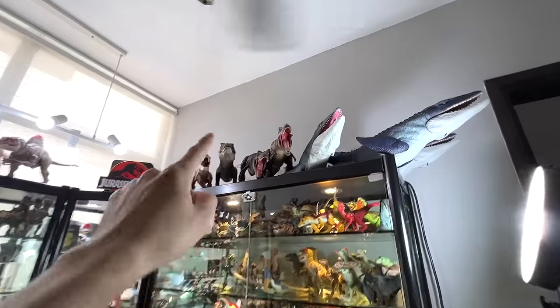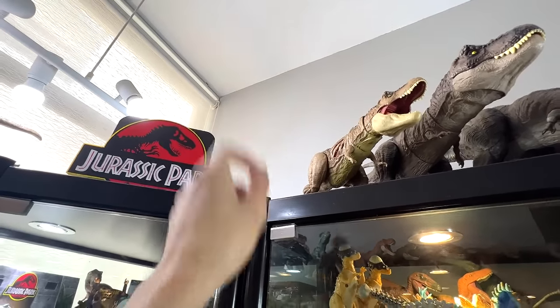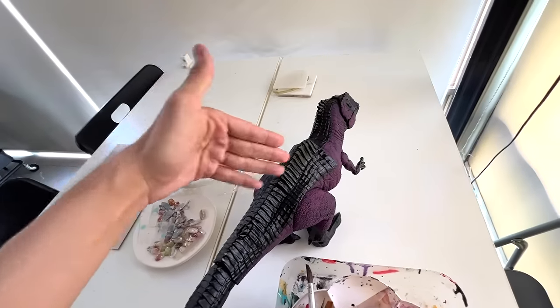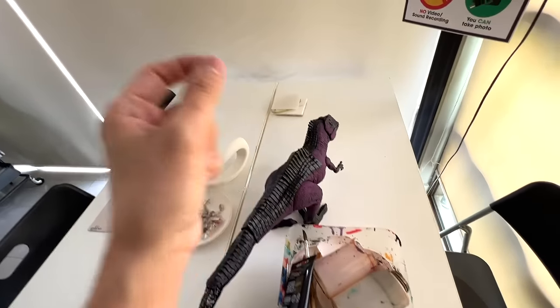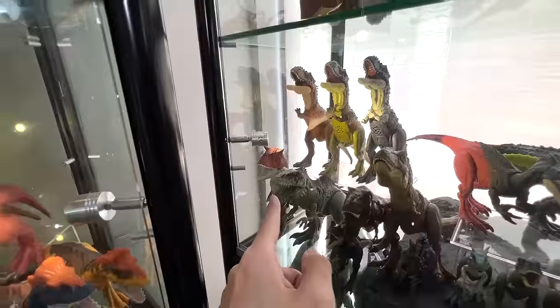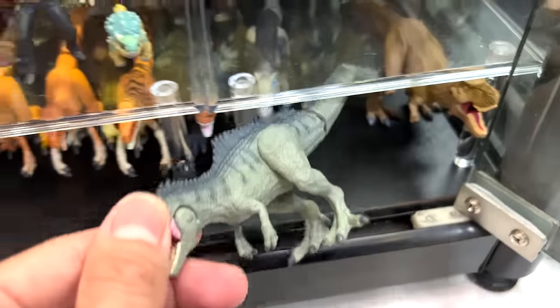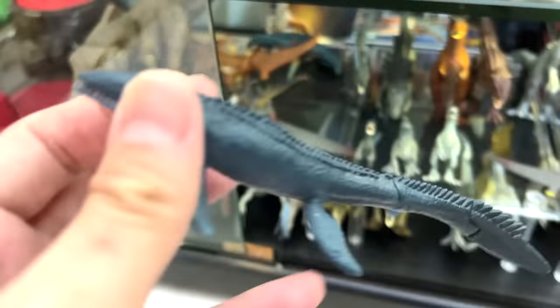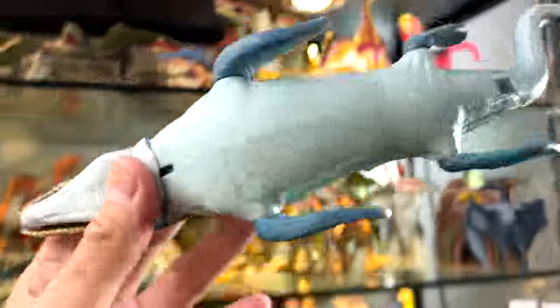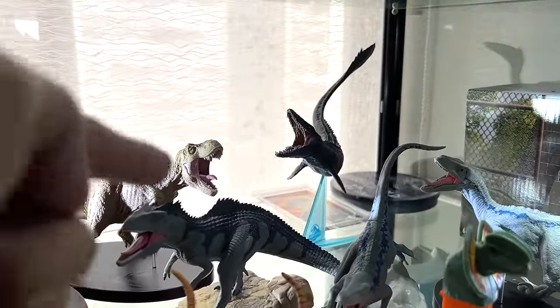Let's begin the video by picking up all the figures right here first. We need to pick up these three Mosasaurus right here. The Giganotosaurus right here is actually missing because we are actually repainting it — it's still a work in progress, so we need to open up another Giganotosaurus later on. We've got a couple of Giganotosaurus right here. Takara Tomy Gigan, Takara Tomy Mosasaurus, Hasbro Mosasaurus, and Takara Tomy Arts Gigan and Mosar.